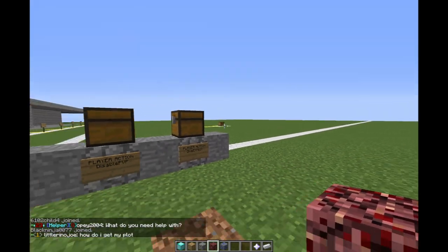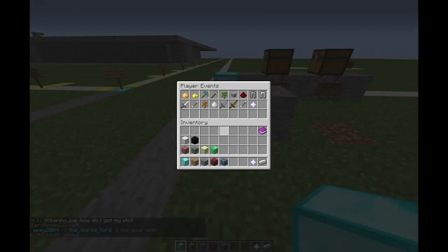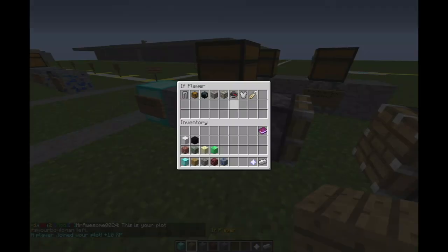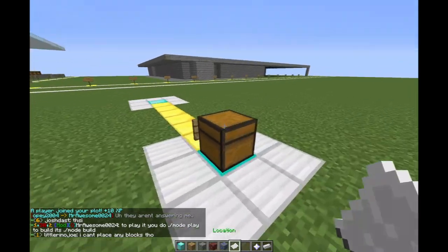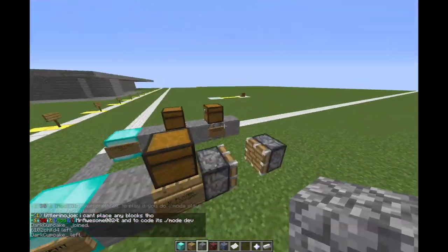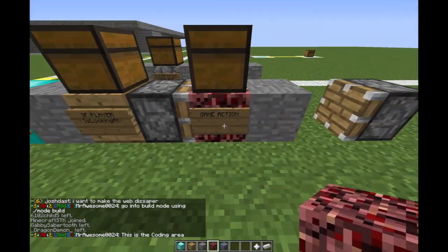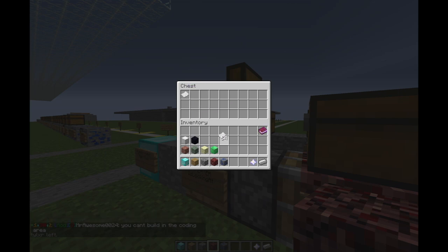Now once we have that set up we're actually going to create the GUI for that chest. The first thing we're going to need to do is place down a right-click function. When a player right clicks we want to make sure they're looking at that chest. So we're going to put down an IF players-looking-at-block, pull out a location paper, go over to our chest and right click it. If you have a double chest just right click one of the chests — you don't need both locations. Put this paper right into the chest and we're going to place a game action within this IF statement. Set it to empty chest and put the location we already got right into this chest.